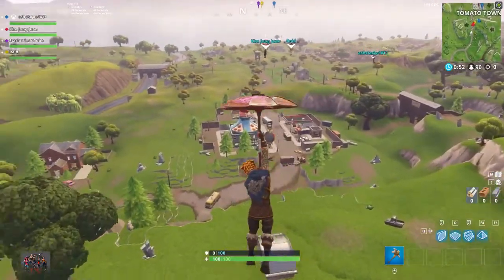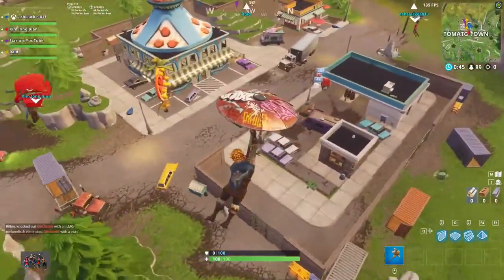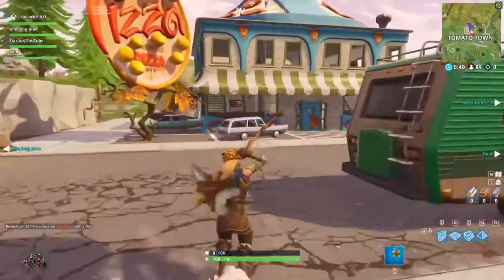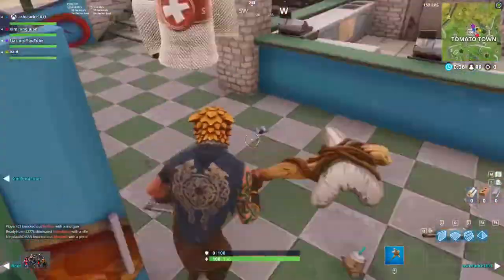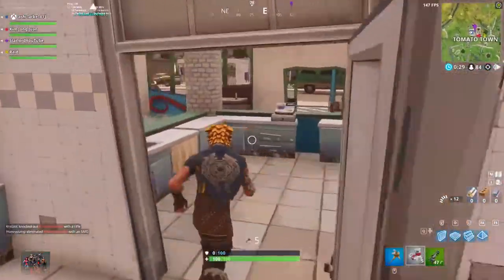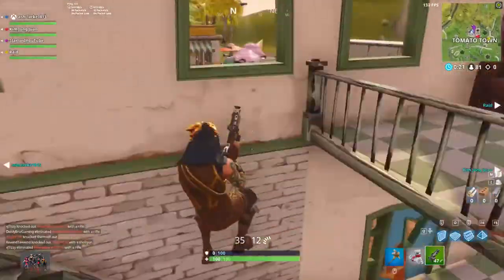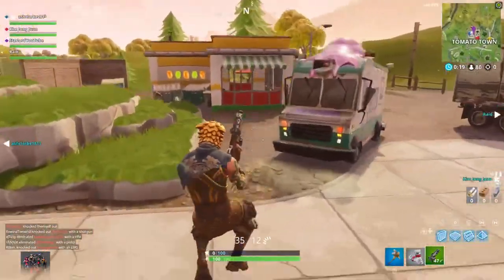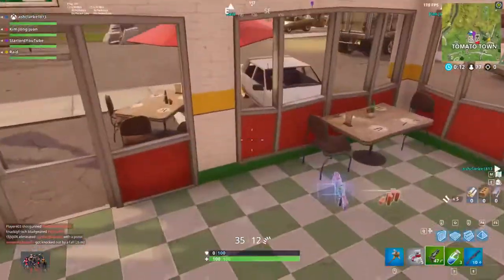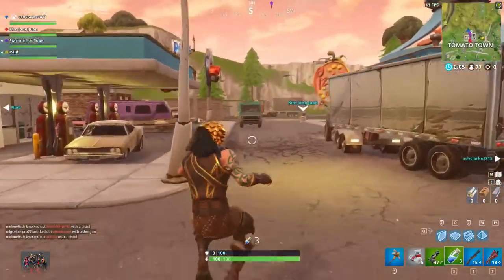As you can see, this actual glitch is going to be in Tomato Town. Basically, all you want to do is land here in Tomato Town. You'll basically have to get a couple of weapons just in case people are here, and you need to find one of your teammates to get the shopping cart that is located in this area. There are one or two shopping carts that actually spawn so you can pick them up. I'm actually looting up right here just to get a couple of weapons and to prove that yes, once you're underneath the map you can actually shoot from it.